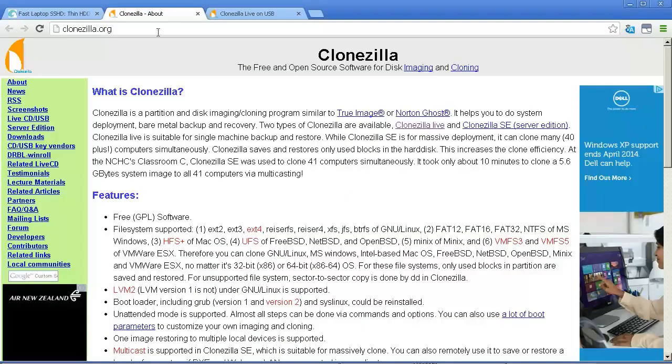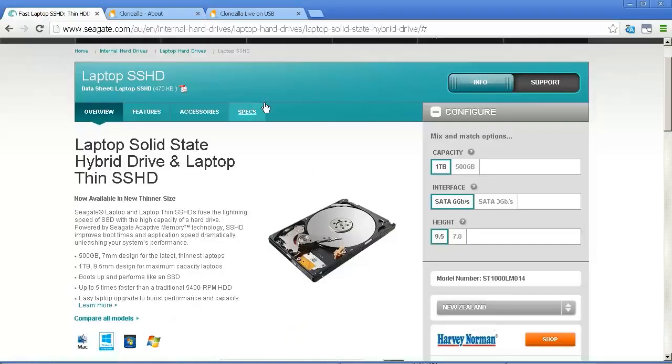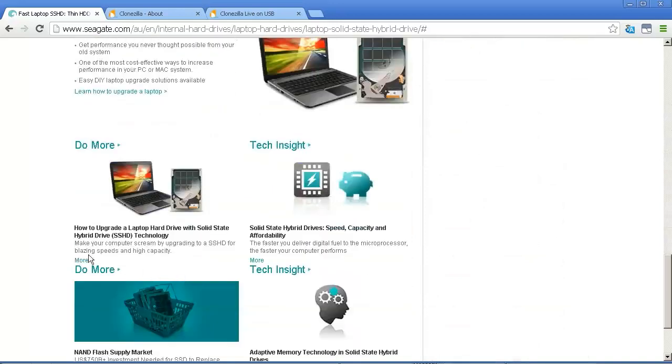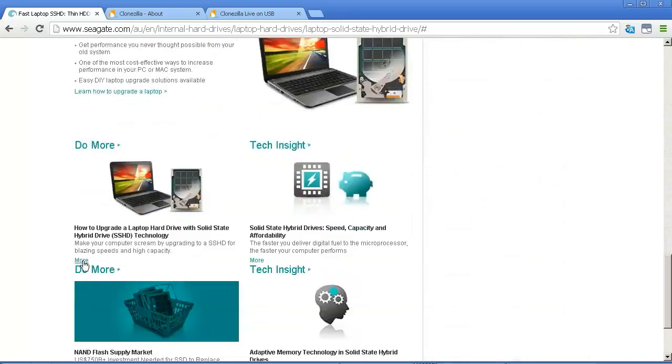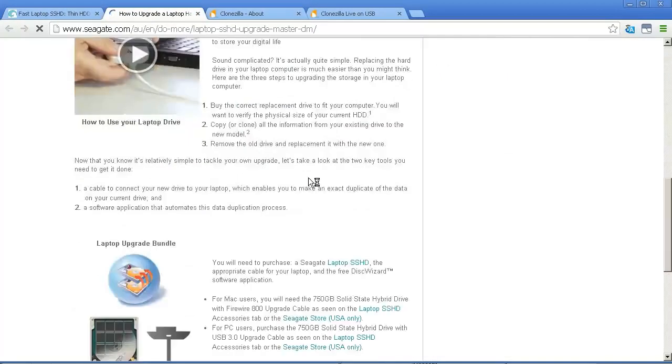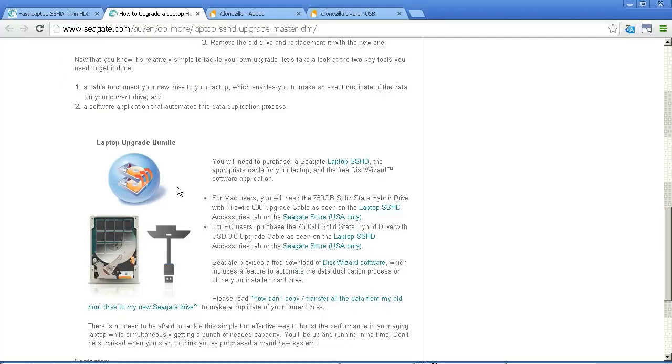So I think I'll use Clonezilla to clone it. Seagate has their own software — hard drive management software they give you so you can upgrade your drives. But it doesn't run unless it detects a Seagate hard drive in your computer already. The ones in my computer right now are not Seagate, so when I try to run it, it doesn't run. I might try putting the new drive in the USB enclosure to see if it will run from there, but it probably won't.